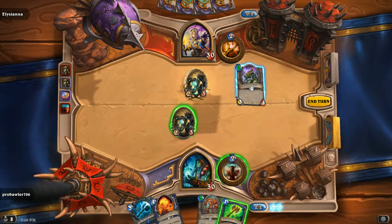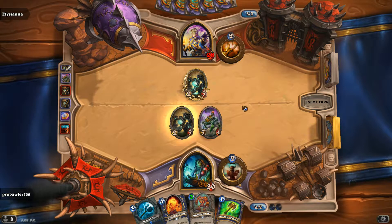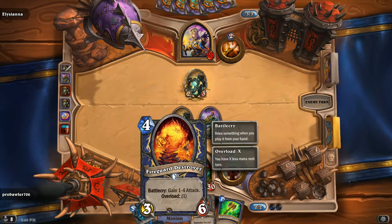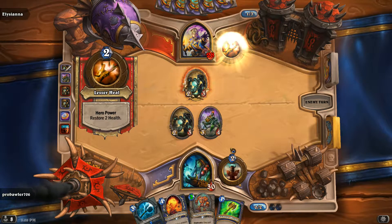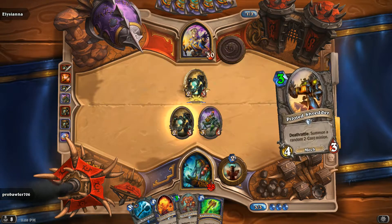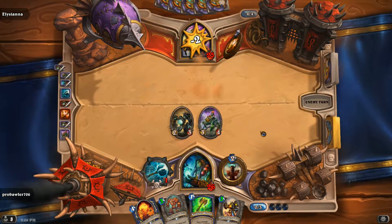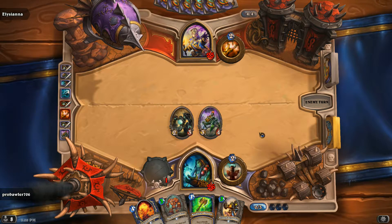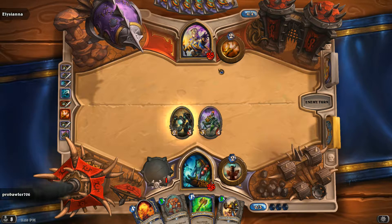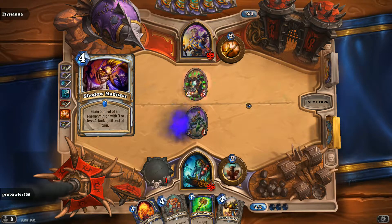I think the proper thing to do is just Spider Tank and go face, though we can clear that if we really feel the need to. I doubt he's running Mechs as well. Turn three Mechanical Yeti is pretty strong. I think turn four Fire Guard Destroyer is better than Power Mace actually — Power Mace next turn may be really good. Power Mace is definitely right; we can protect our board. Oh, the Shadow Madness — he's just going to wreck that right into my three.